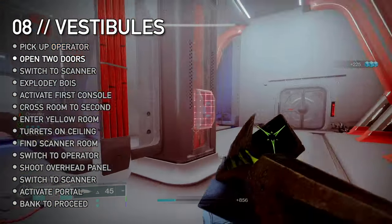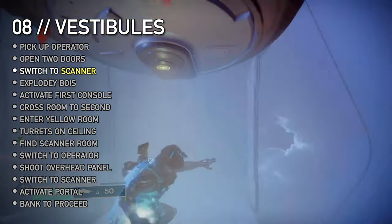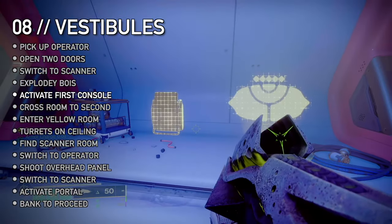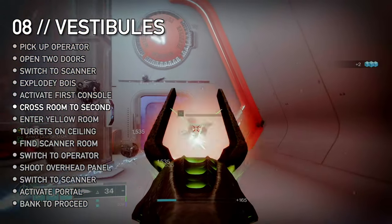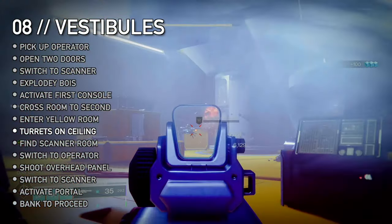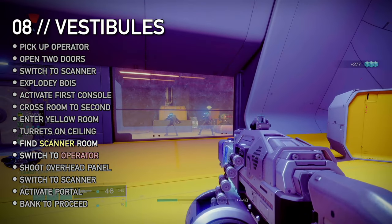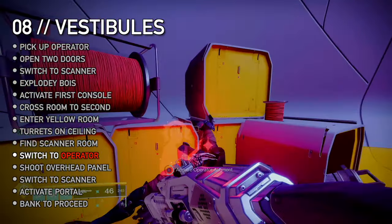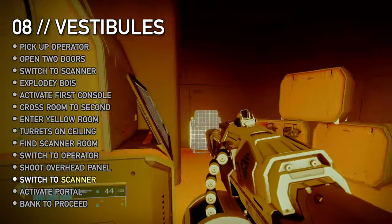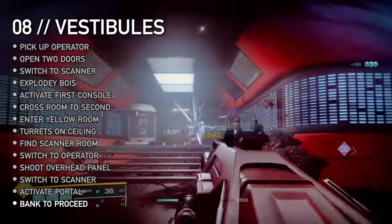Clear the room and claim operator. Open two doors with panels on either side of the glass. Behind the first door, bank operator in the terminal and pick up scanner. Note that these actions all spawn ads and Exploders. Activate the first console next to you, then cross the room to the other open door and activate the second. This opens another door to a yellow room. Inside, kill the turrets on the ceiling and ads below. Use the terminal to drop scanner, then get operator. Shoot the panel hanging from the ceiling to open the door, clear that room behind glass, switch to scanner again, and activate the console. Exit past the Exploders through the glowing portal, then leave the room and bank your buff.